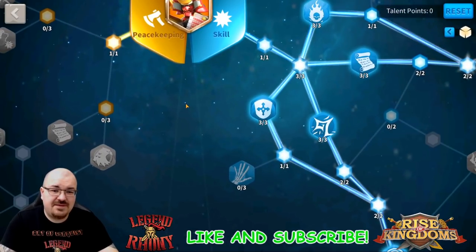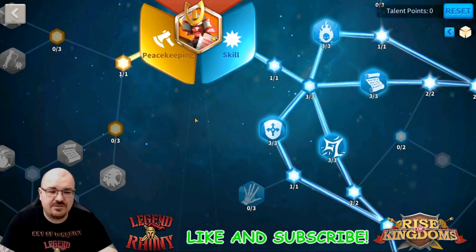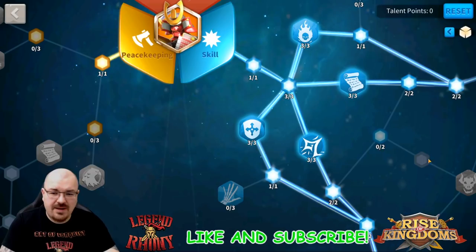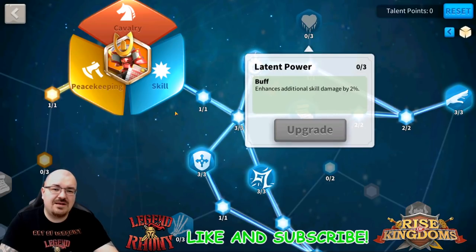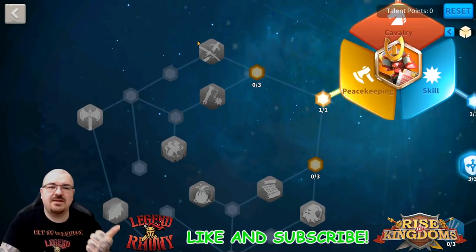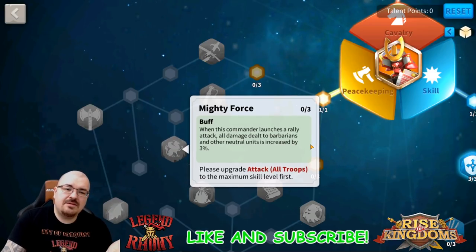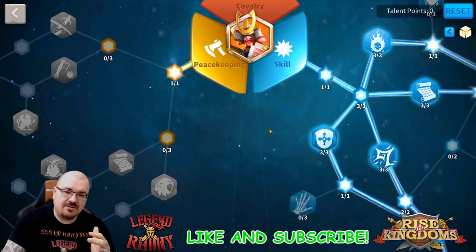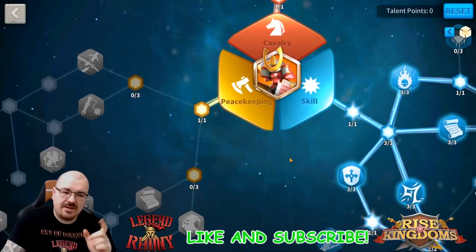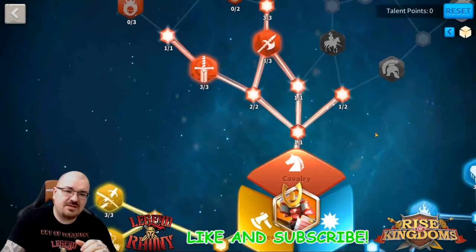Other modifications to this talent build would be for hitting objectives in the Lost Kingdom or barbarian forts. If you want to do barbarian forts or any objectives in the Lost Kingdom, you definitely need Feral Nature, Latent Power, Killer Instinct, Domination, and Mighty Force. This is exactly how I take down any objectives in the Lost Kingdom with this particular build - and this is the build if you want to take any type of force or objectives in the Lost Kingdom.